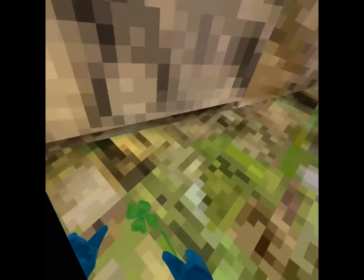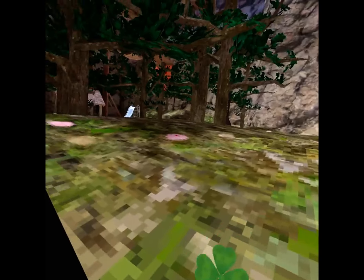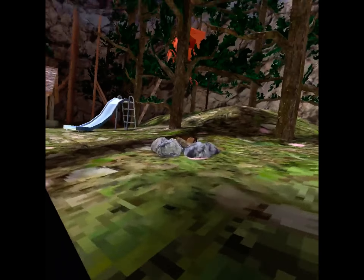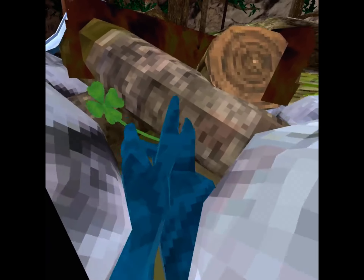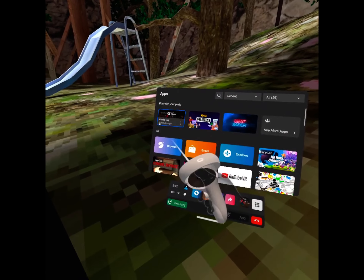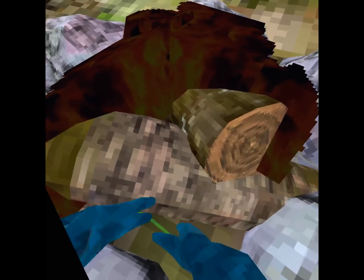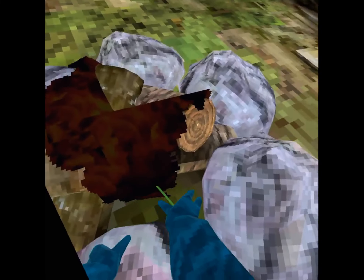Did anything happen to the secret tunnel? Nothing with the secret tunnel. Is there a different update because people found out how to glitch it? Is there a way to glitch outside the map? Because I want to get outside the map.